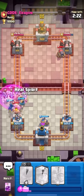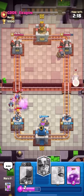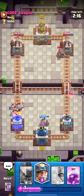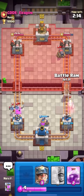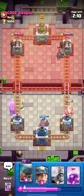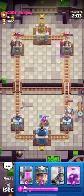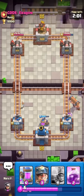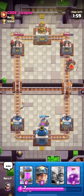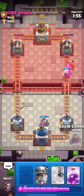I counter that one pretty well. I'm just gonna go for the heal spirit - I don't really want to rage, I just want to keep cycling to my evolved battle rams. Why not? Just gonna battle ram the bridge as soon as I can to get to that evolution. I want to showcase the gameplay aspect more than just wins, so I'm just gonna be trying to get to my evolved battle ram as soon as possible, even if it's not the greatest play, because I really need to showcase some of this madness.